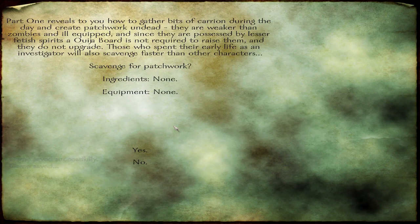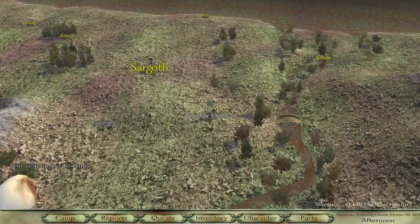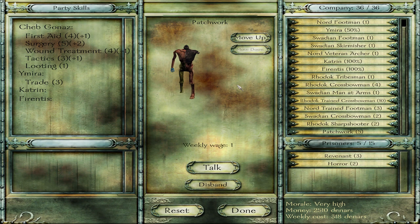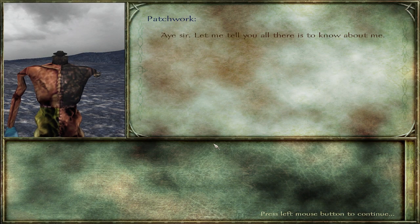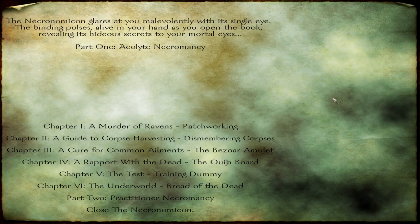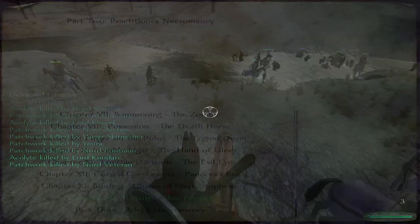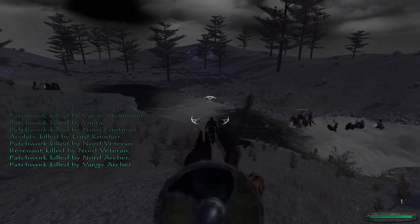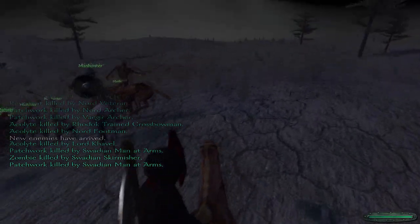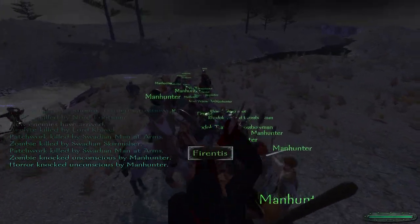The first kind you can make is the patchwork zombie. During the day your character can search for dead body parts and assemble these crude undead. They aren't very strong, but they're at least as good as human recruits and they also have a ranged attack. They're also free — they only cost you time. In order to progress to better minions, you'll have to complete all the recipes on the first page of the book and then return to the fountain for a promotion. All the little items and artifacts you can make provide either a passive bonus or serve as ingredients for future rituals, so you should go grave digging and make as many patchwork zombies as you can while working down the list.